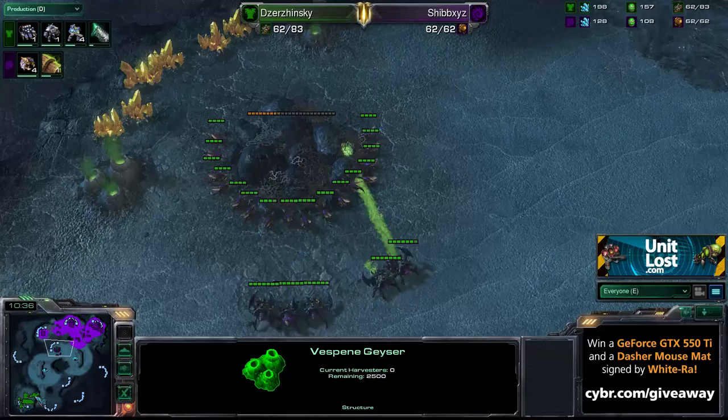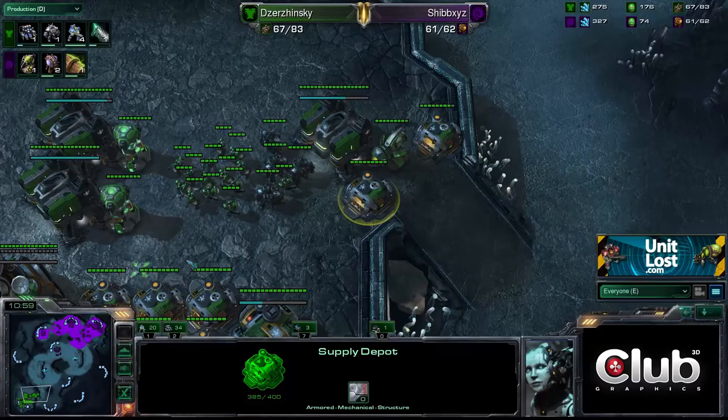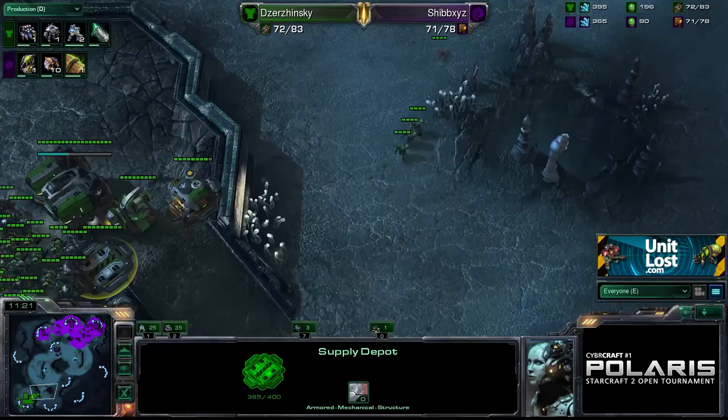He can only run for so long off mules, and then there comes a point where you need to do something. So really he needs to move down and take his natural — that's my expert opinion from Mr. Starlos, the master tactician at UnitLoss.com. Still only operating off three barracks, massively oversaturated there. Mules as well — so he's frantically spending his money on marines and marauders, because I think he's very, very scared of an imminent attack.